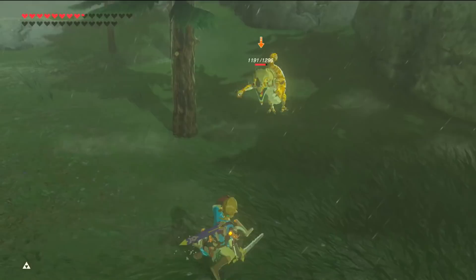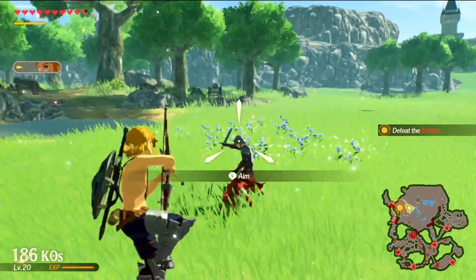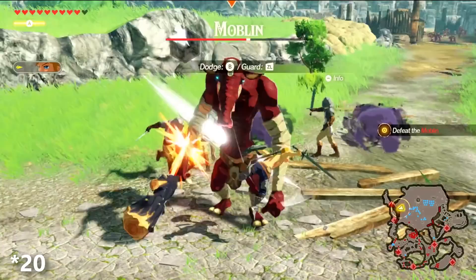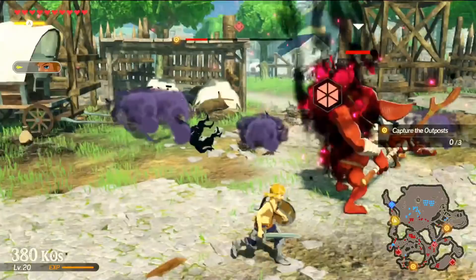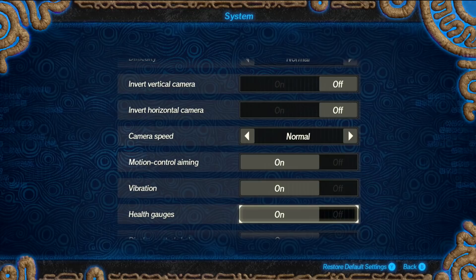But in Age of Calamity, this number is only one of the determining factors in damage output, as the other is the base damage of your character, which increases with level. So attacking a moblin with an 11 damage sword as a level 1 does less damage than attacking them with the same sword at my current level 17. However, since the character's base damages are not revealed in the game, along with the fact that enemies don't have numerical health bars, figuring out the exact stats behind how damage calculation works is going to be impossible for now, until some future testing or code leakage reveals more information. In the meantime, my greatest piece of advice is to go to your options and turn on enemy health bars.